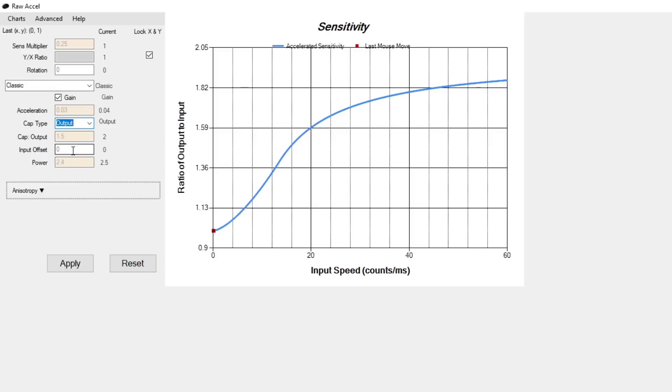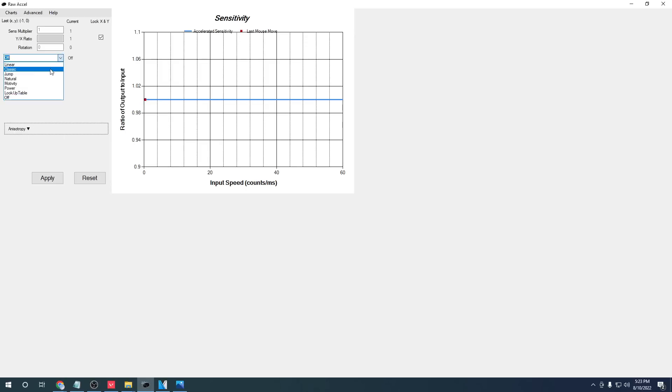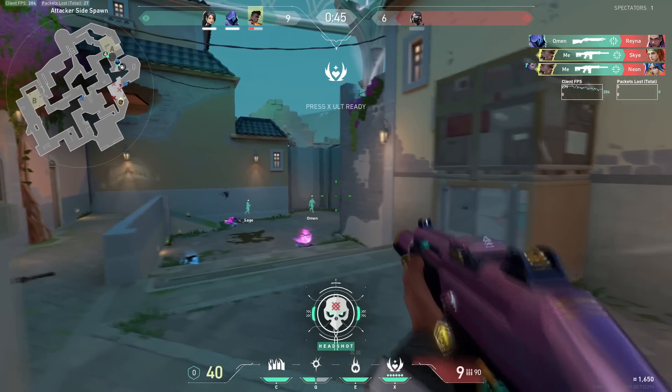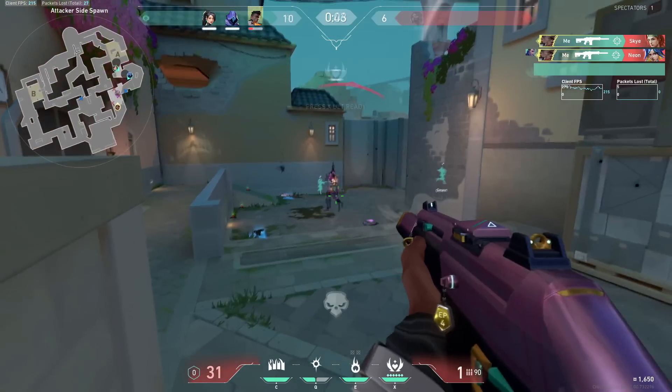Play around with these settings — it could help you find the perfect sense, which everyone's looking for. Set it to linear, and then I use 0.2500 for my sense multiplier and set my cap to 3. You can play around with all these settings yourself. I use the raw excel curve helper, which will be linked in the description, and that will definitely help you find your perfect sensitivity. Using this can definitely help you rank out, and I like how anti-cheat friendly it is, so I definitely suggest trying it out.